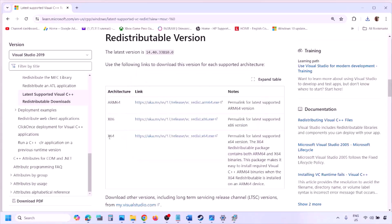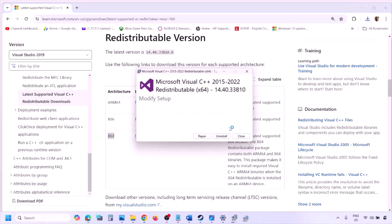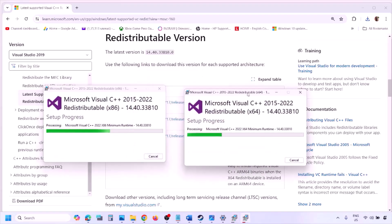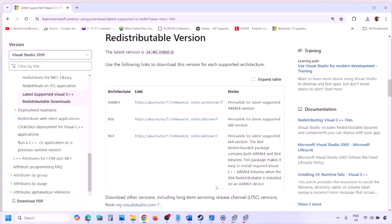Download the x64 file as well and run that exe file. If you see Repair click Repair, if you see Install click Install, and click Yes to allow. Let the installation complete — make sure both are installed. Then restart your computer (restart is a must after this), and after the restart launch the game and check.